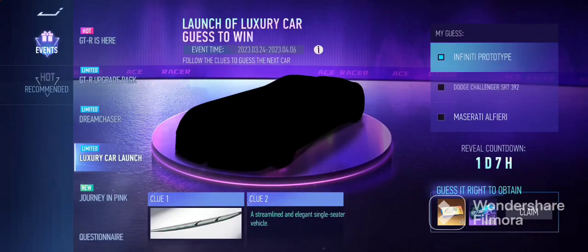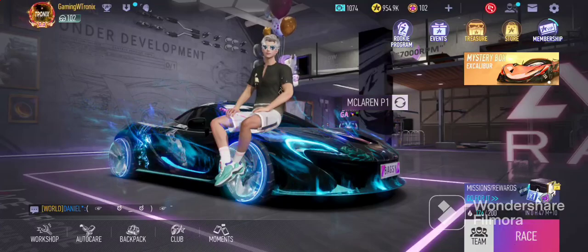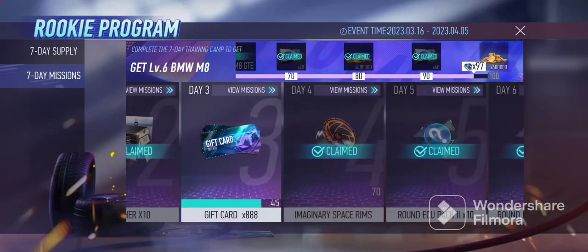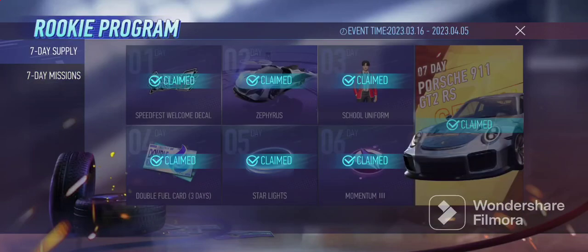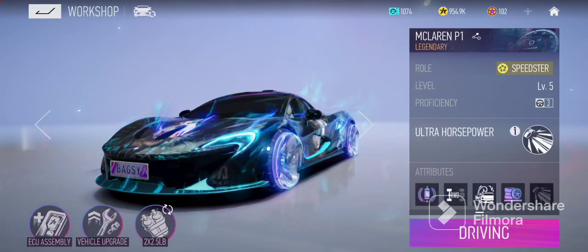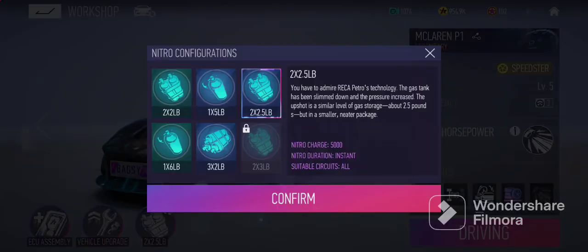This event here is the Affinity Prototype if you guys are having trouble with what that car is. Let's move right on to the rookie program — this is the seven-day thing you can do to get missions and a lot of goodies, along with a free vehicle, a Porsche, and on day six you get a free ECU as well. Now let's go right into the workshop, where you have the ECU assembly, the vehicle upgrade, and the nitro.